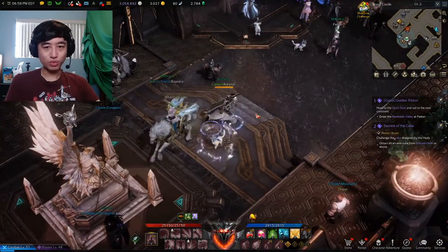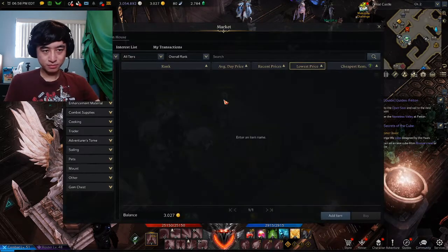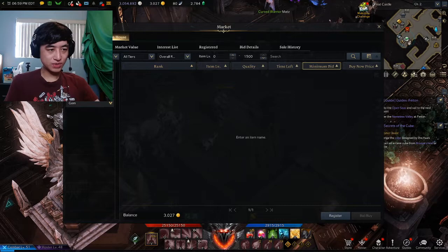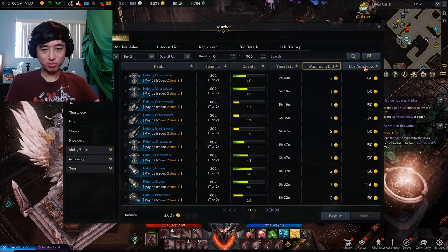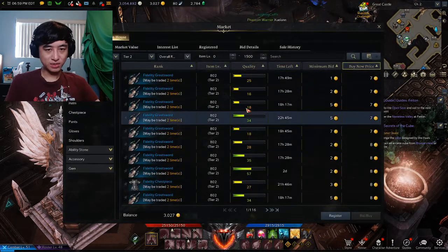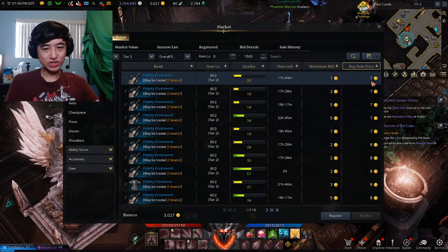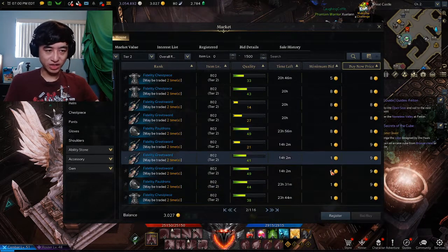So how do we do this? We got to iLevel 600 — stop. Go straight to the market. We're going to go to the Auction House. Sort by gear all, advanced search. Item tier will be 2 because we just reached tier 2 Yorn. Search, sort by buy now price. You're just going to purchase a full set of blues — pretty cheap, around 7 to 8 gold each piece.